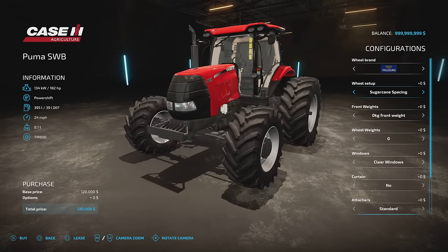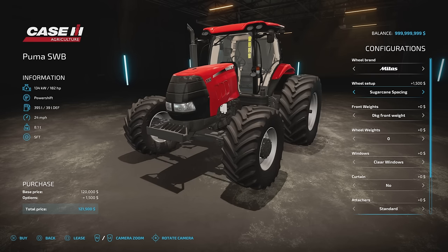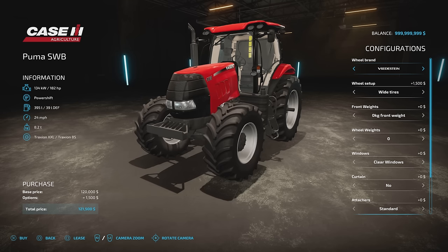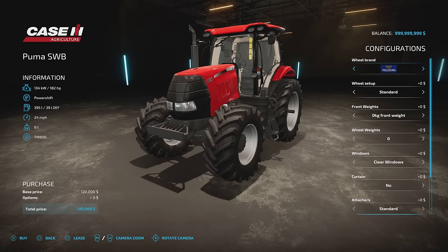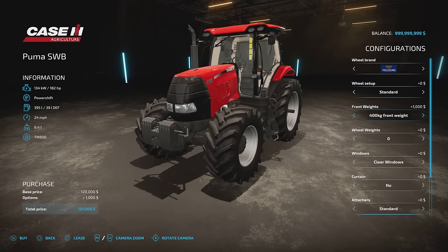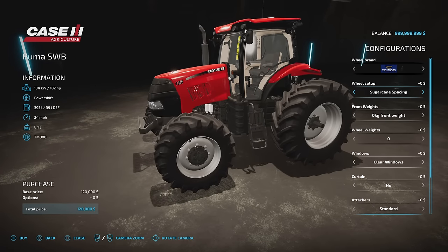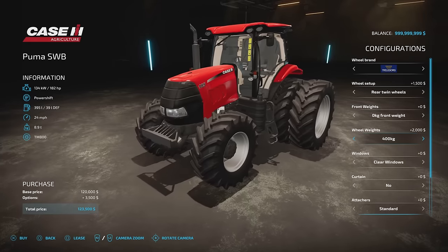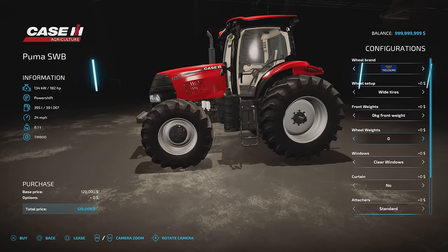Starting off with tire options, we've got Trelleborg, Continental, Mitas, Michelin, BKT, and Vredestein. On the front we've got 200 kilo, 400 kilo, and 600 kilo weights. For the rear, wheel weights go on the inner wheel if you've gone for a twin setup with sugarcane spacing — so you can't see them but they are being added. Weights go 200, 400, 600, and then back to zero.